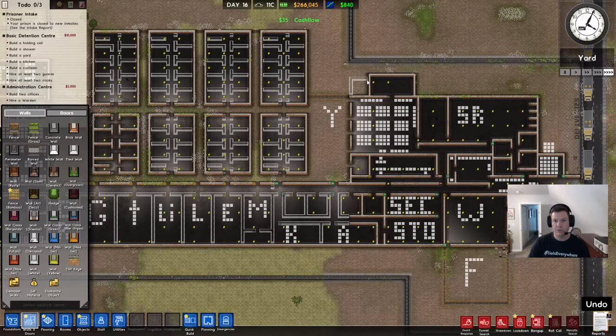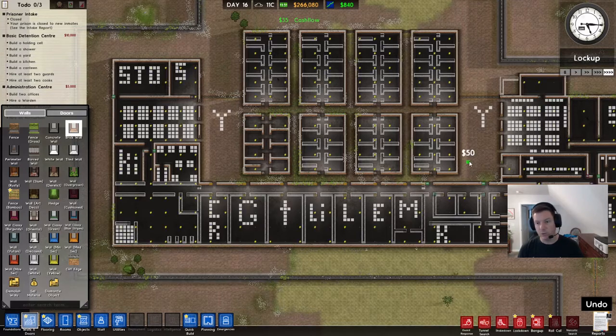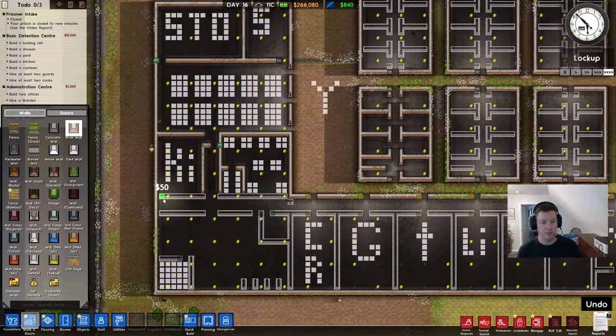So now what we need to do is go in and start finishing out the walls to designate the rooms. This one here is going to be our second psychiatrist's office. We don't need it yet, and we might not need it at all. If we do a good job keeping guys from going insane, then the reward will be we won't need that office.